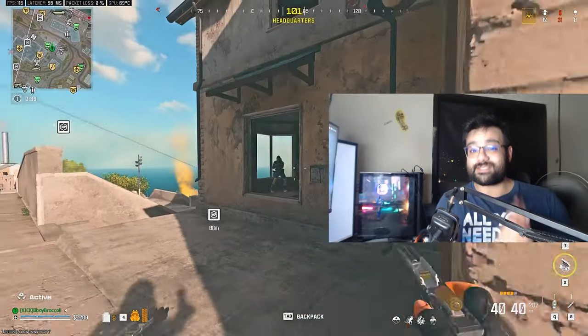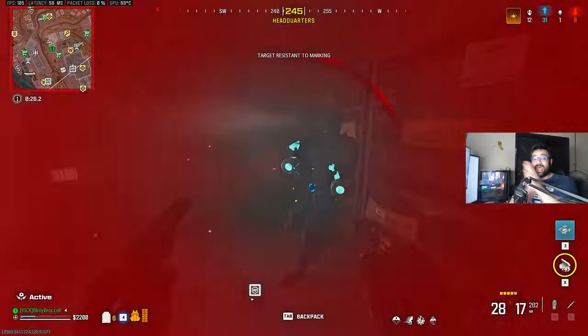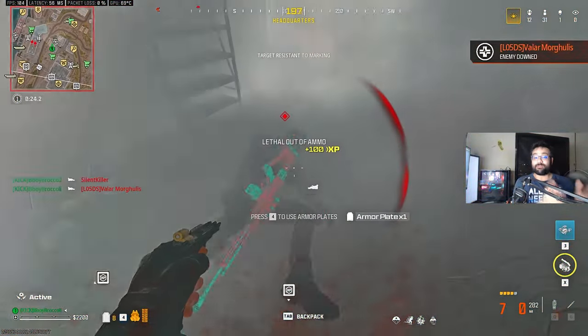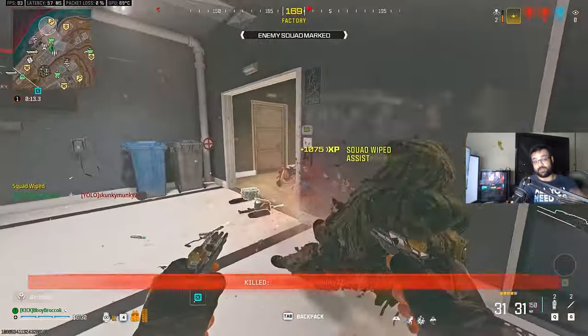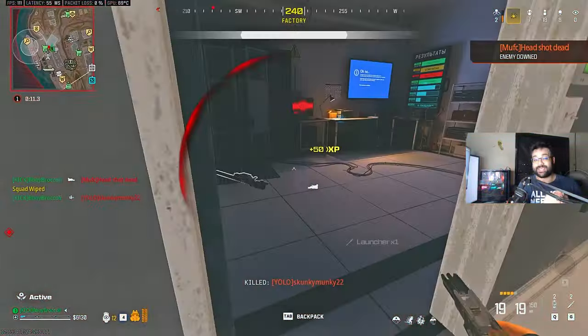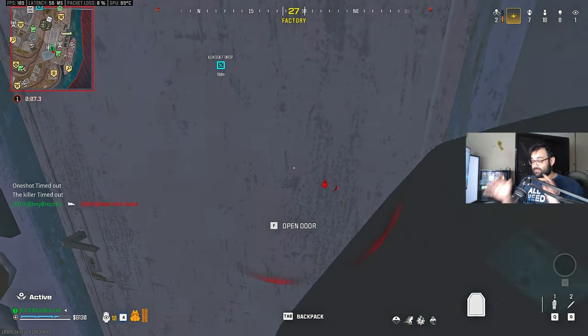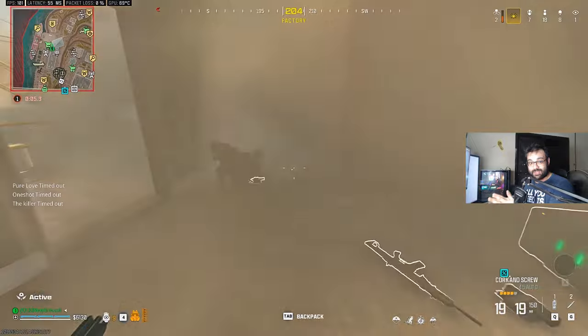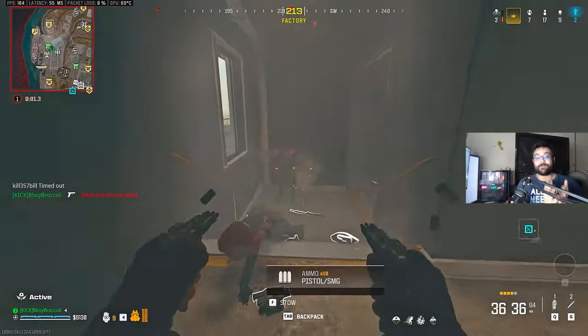We have a new broken close range meta, and I'm not saying the word broken just to bait you guys. There is a glitch on the Core 45 which allows you to use the aftermarket part and a Kimbo at the same time. The aftermarket part allows you to shoot two bullets at the same time, and combined with a Kimbo, you now have a TTK that is less than 300 milliseconds.